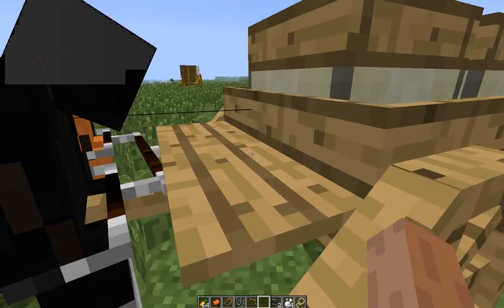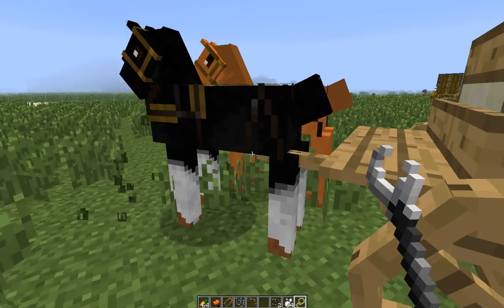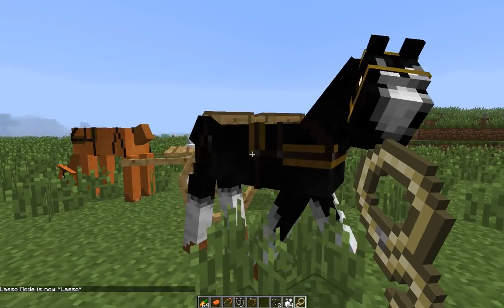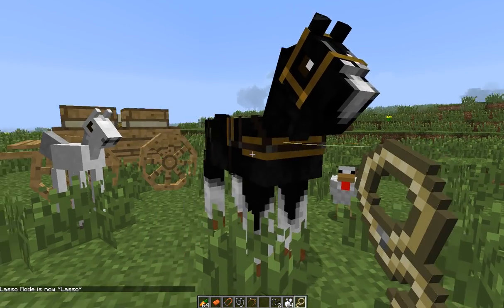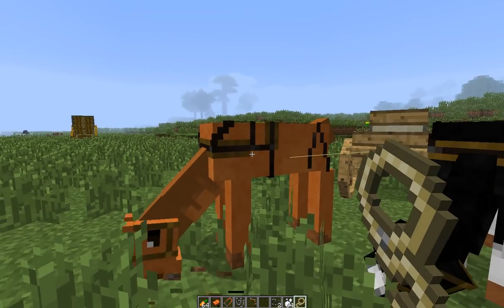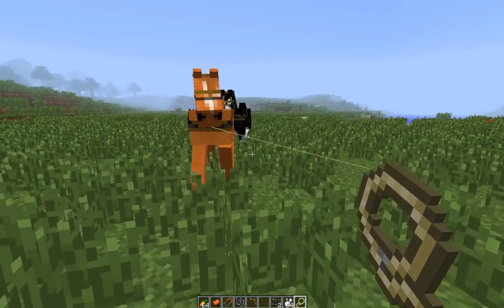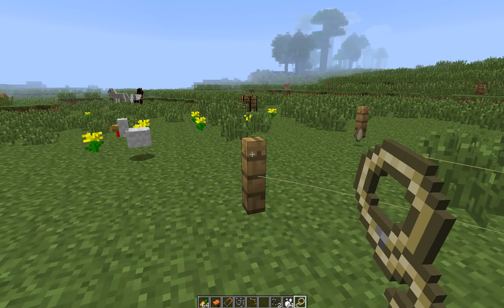To disconnect him from the cart, get your lasso out and left click — now the horses are disconnected and not connected together anymore. Push M to put it back to lasso. To tie horses together and make them walk with you, right click on one horse, then right click on another — now they're tied. Then right click the second horse again, and as you're moving, both horses will come with you.